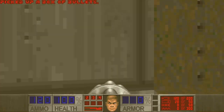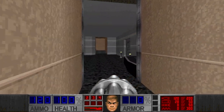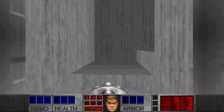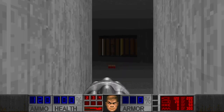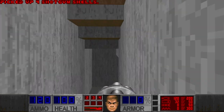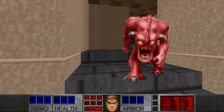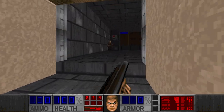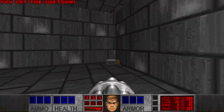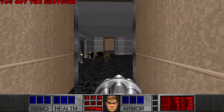Any secrets? I see something here. No, not yet. So let's go to this side as well. Nothing here, probably there was something. This room. Pinky. Let's press the switch — it probably opens the door in the central area.